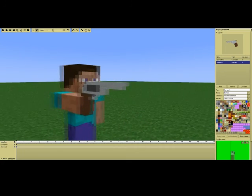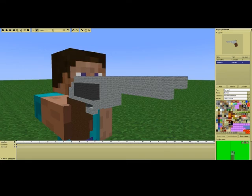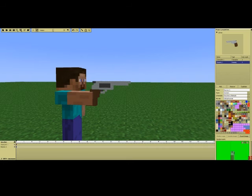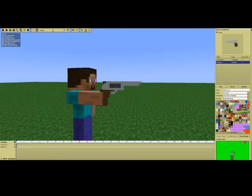Right here we've got this revolver that Steve is holding - it's made out of Minecraft blocks. I'm going to show you how to actually put that into Minamater and stuff like that.